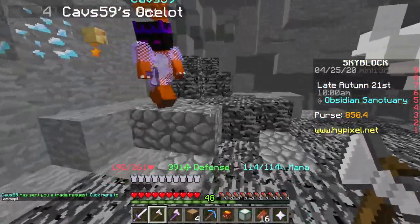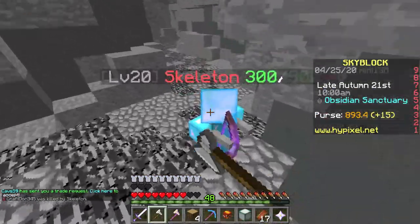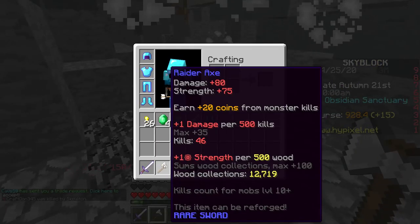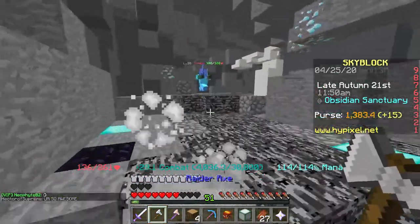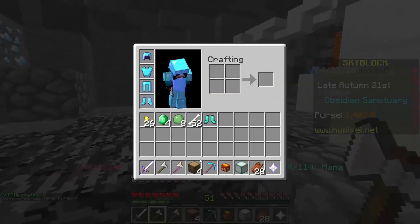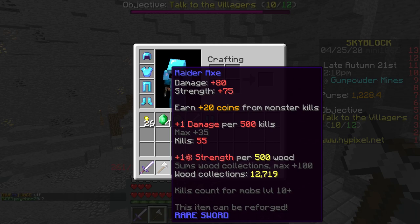The maximum crit damage I can do is 462, which is actually really good for this axe. If you guys are thinking about getting this axe, I do recommend it — it's really OP. If you get this axe, make sure you go around and get zombies like this because it will level up your axe. The more mobs you kill in the mine, you get plus one damage per 500 kills — so the more you kill, the higher the damage. And if you want to upgrade the axe even further, you can put enchantments on it and max them out completely to make it literally the best axe on the entire server.